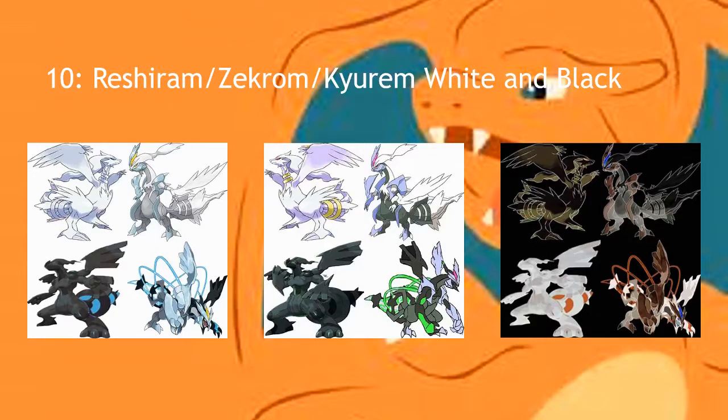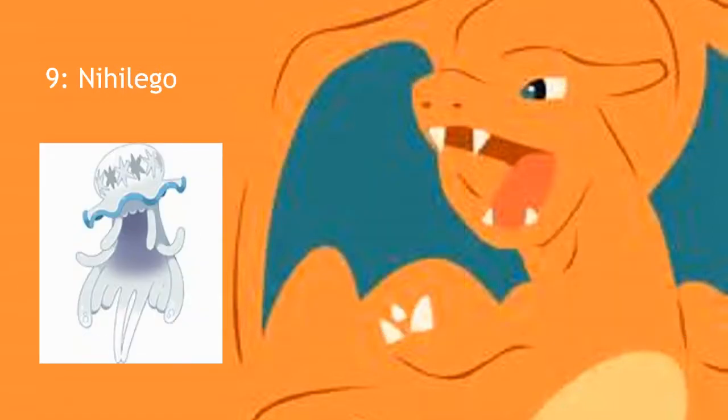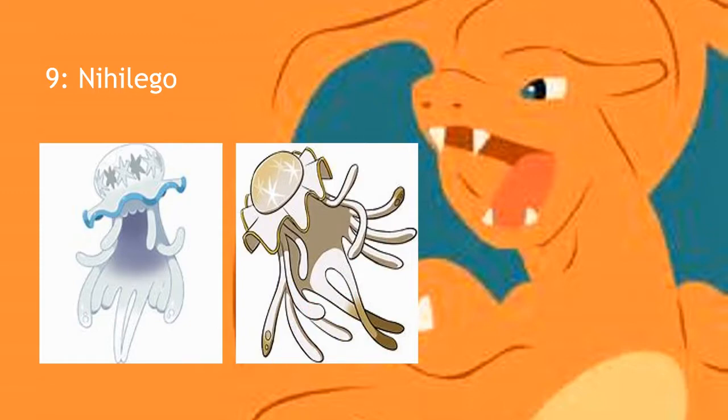Moving on, we have number 9, which is Nihilego. Everybody thought this Ultra Beast was really awesome when it first came out — they didn't expect any of the storyline with it when it was first revealed. Everyone playing Sun and Moon obviously knows how that game went. The shiny was able to be caught with the release of Ultra Sun and Ultra Moon, and it's gold. Game Freak has this thing where gold shinies look cool — they're okay. I don't actually hate this design, which is why it's probably higher on this list, but I just don't like the gold on it.